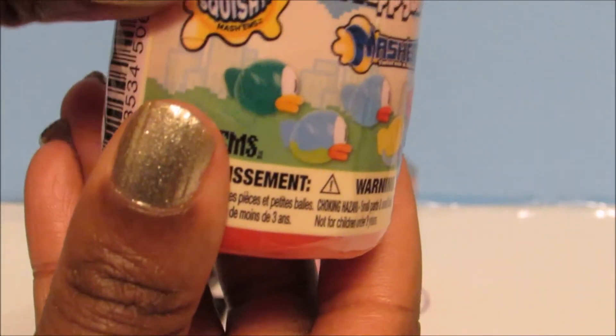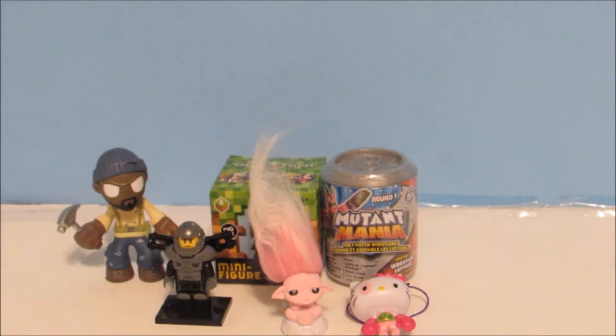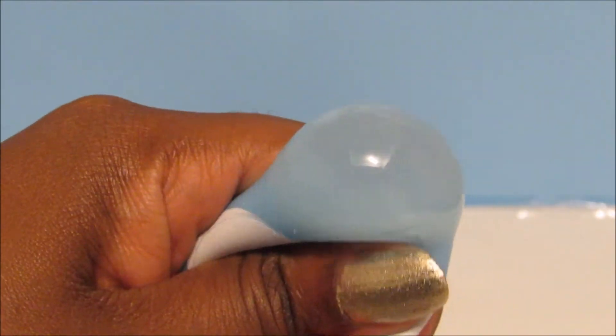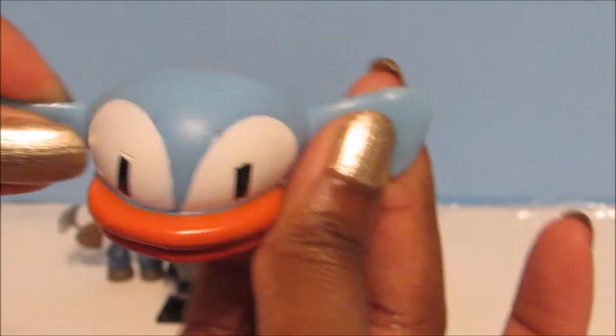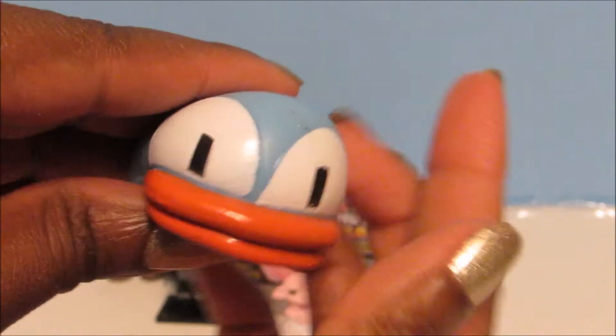Now for the Flappy Bird Mashems. This is Series 1. We got the blue one! These are not that sticky at all, unlike some Mashems, but they are very squishy. If you really like Mashems, you definitely have to check out the Fizzy Toy Show — whenever they squeeze Mashems they make little honking sounds. It's hilarious, you guys should definitely check that out.